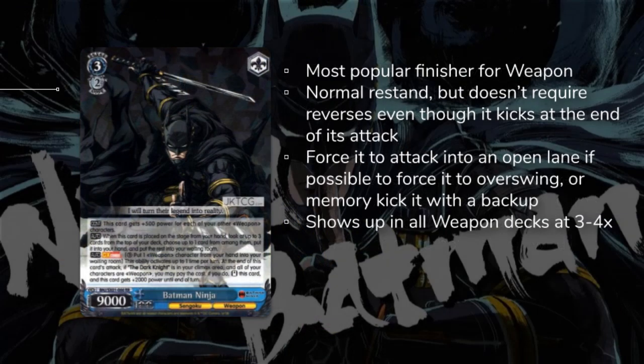The next card on the list is the finisher in the hero or weapon trait deck. It's a normal re-stand combo — pay three, ditch one. Doesn't require reverse, gets some power. This card is fairly standard, not super powerful, but be aware that it exists. If you have some sort of counter to stop a re-stander from doing damage, definitely hold that for this card or remove it from the board before it can swing in.